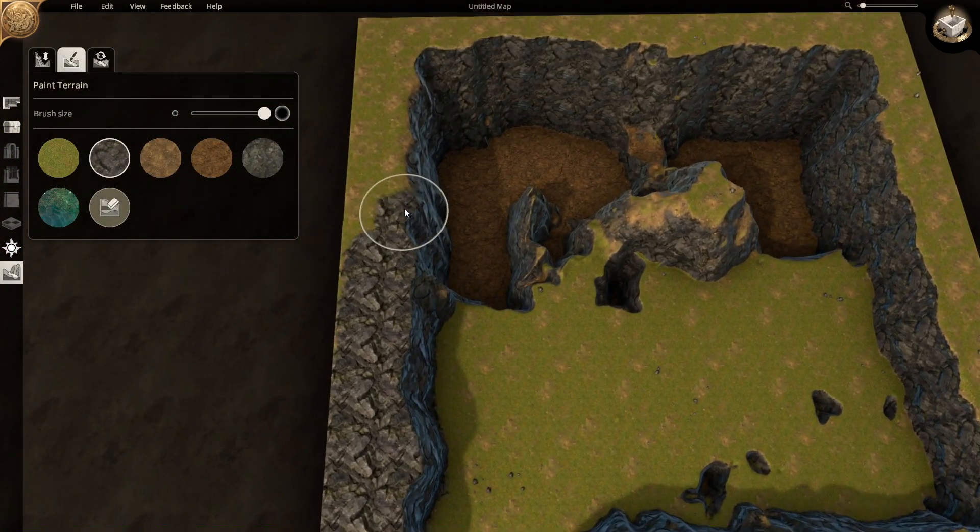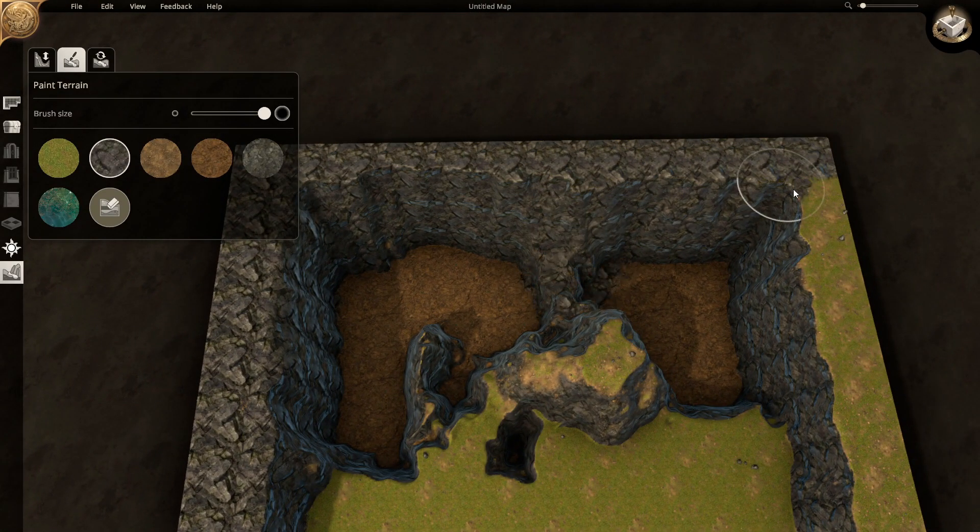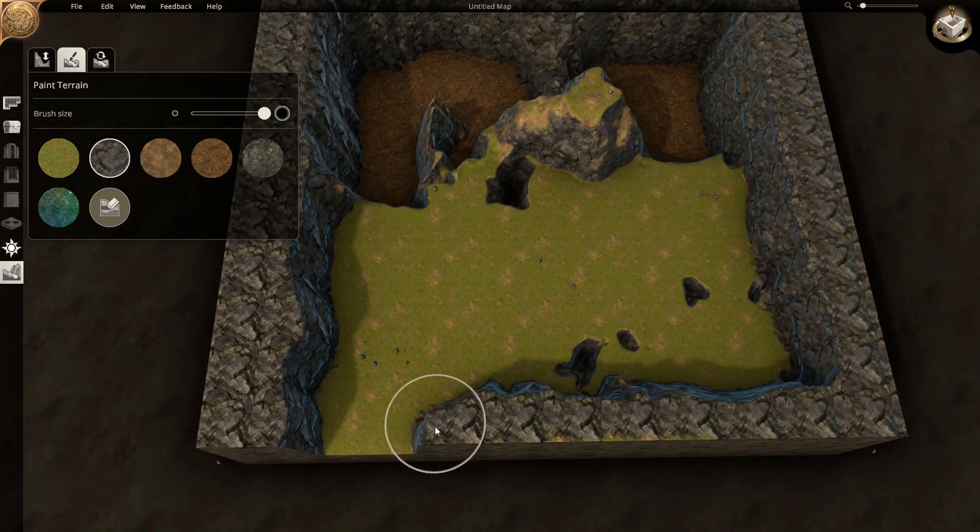We change the type of terrain to look more like rock, and later we make that more uniform across the map.